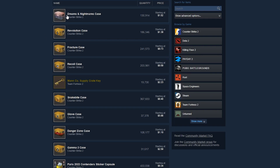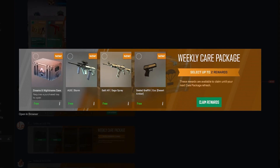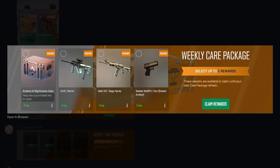Getting a free knife in CS2 is surprisingly not that hard as case prices are ridiculously expensive, so weekly drops are on your side. There are currently 5 active drops in CS2: the Revolution Case, Recoil, Dreams of Nightmares, Snakebite, and Fracture. At their current prices, you're getting an average of 92 cents with a case drop alone once a week, so it's a great way to get started — but there are even better ways to capitalize off it.